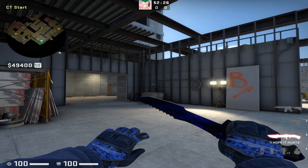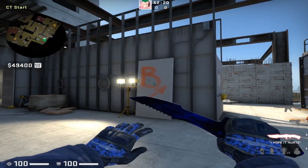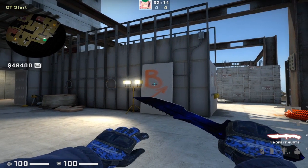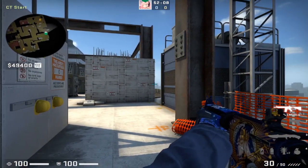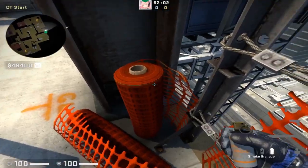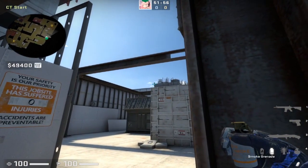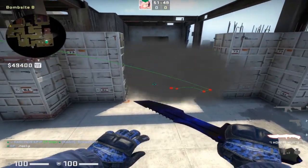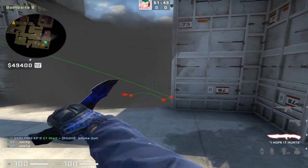Besides aggressive smokes, the other most important smoke types for this map are retake smokes. For B site, it's actually easy — make sure the generators position is clear before throwing since you're exposed. Line yourself up in the corner where the barbed wire fencing meets the pole, place yourself in the corner of the big building in the background, and left-click throw. As your team goes in for the retake, you can't get shot from the opening on the front side of the site, forcing any T defending through this smoke or into a specific angle.